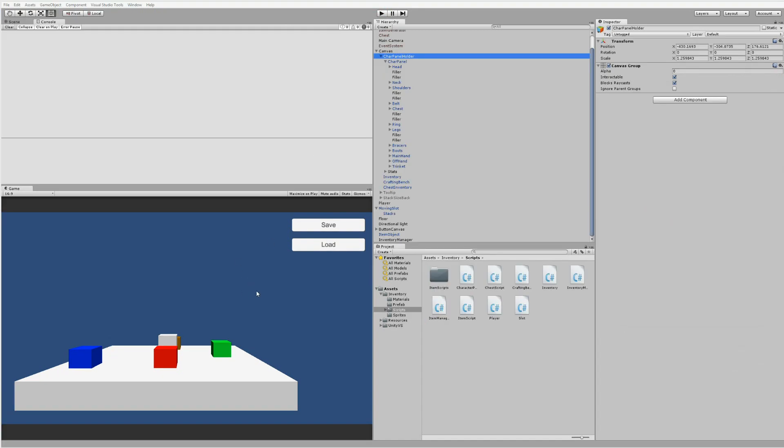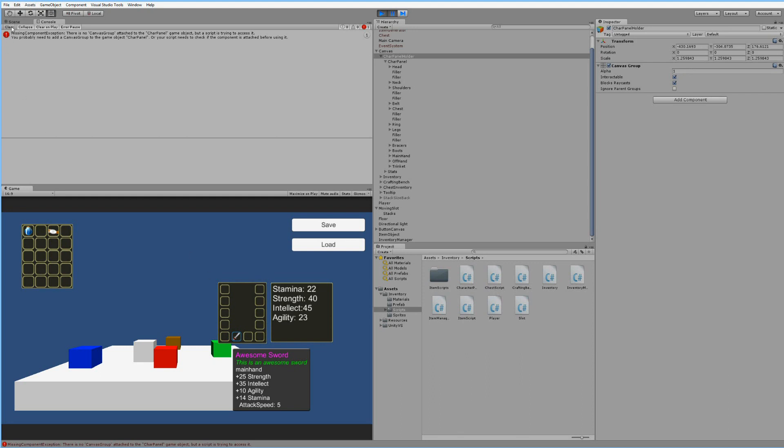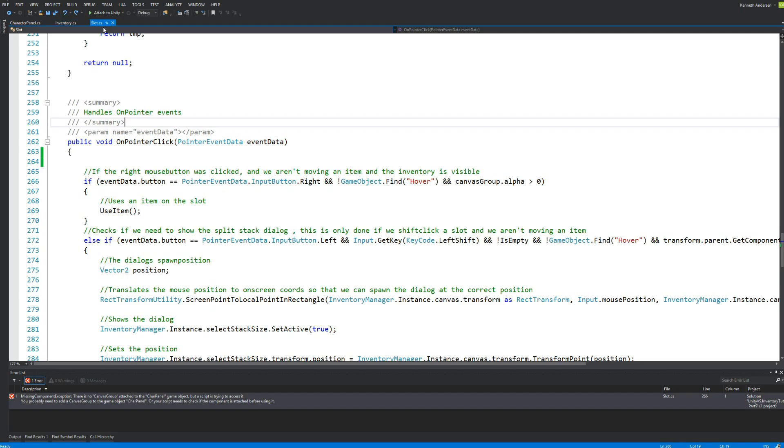Before we start the actual tutorial creating the different chests, we need to fix two bugs. The first bug is something we fixed earlier but apparently came back after we added the crafting stuff to the inventory. The bug is: when you open the inventory, pick up some items, and equip them - when you mouse over an item and right-click, we get a missing component exception because the slots in the character panel don't have a canvas group on them.